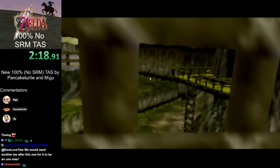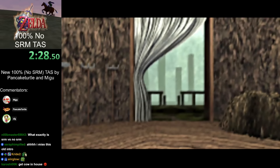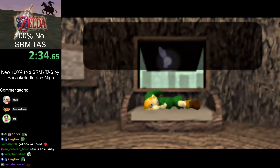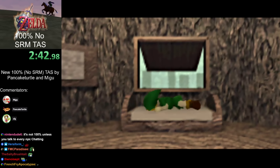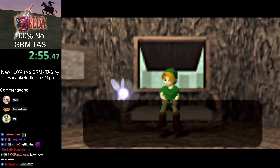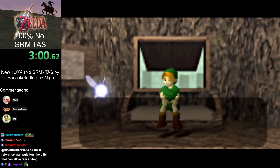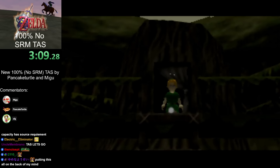100% is all dungeons, all gold skulltulas, all hearts, all capacity upgrades, all items, all that stuff. 100% has what's known as a source requirement rule, where there are glitches where you can glitch items into your inventory — that's not explicitly banned and is allowed. However, for an item to count towards 100%, you need to get it from its original source, the normal way you would get that item. For example, there are gold skulltula duping glitches, but you would still need to get each individual gold skulltula.